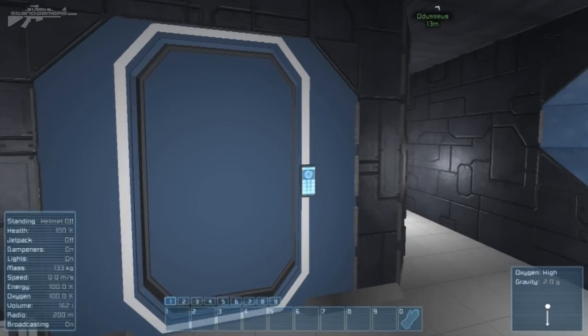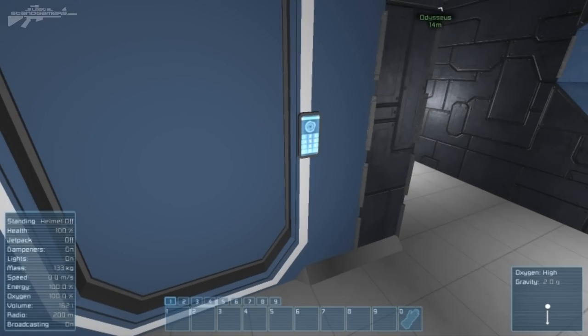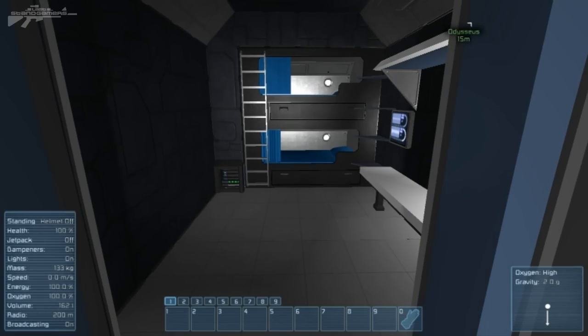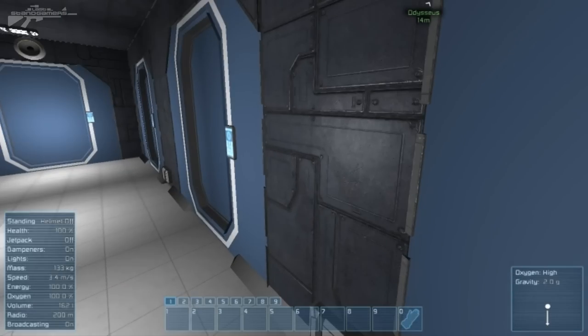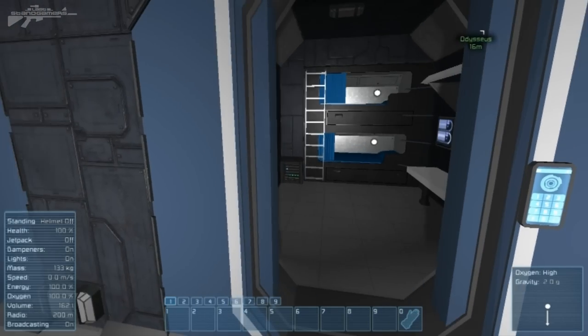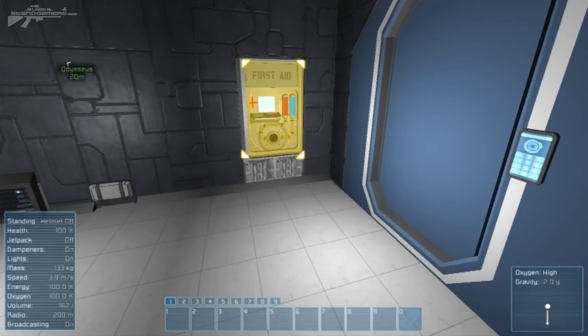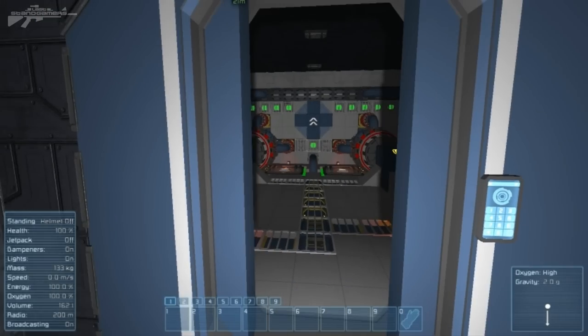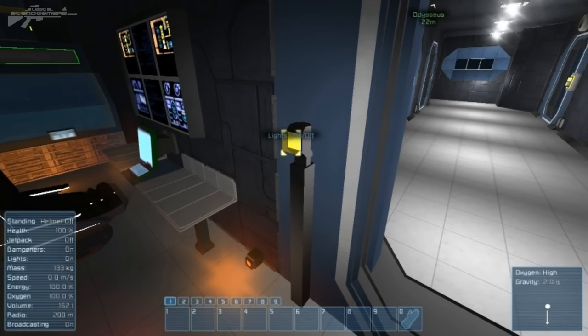From the outside this ship looks really big, but once inside you can see why. There are square blocky corridors with doors leading to a number of different crew quarters. As we open each room you can see simple crew quarters — I believe it's made for seven crew members, with a little extra space for additional people.